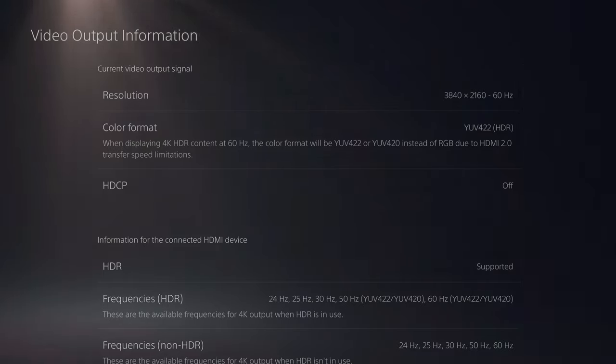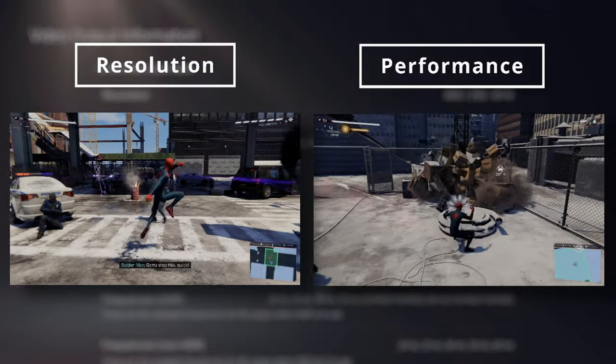Getting 120fps also requires HDMI 2.1, which most TVs right now don't have. That's a newer standard that's getting out there, and not a lot of games are at the point of really supporting it yet — it's really more for future-proofing. The real difference between HDMI 2.0 and 2.1 is how much more bandwidth you can push through, which allows for 8K gaming and 4K at 120 frames per second.